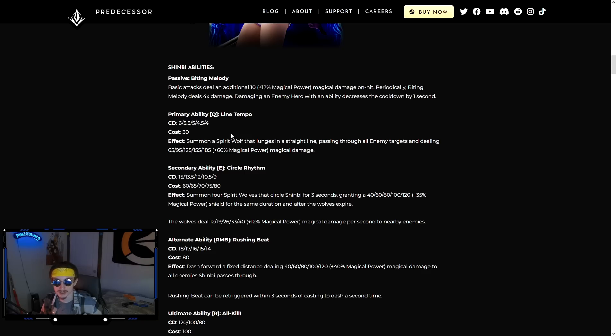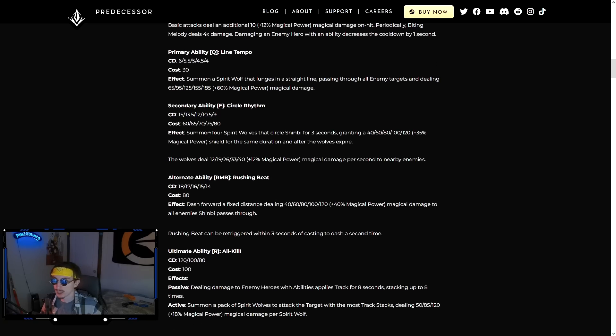Her Q is a pretty low cooldown, low cost, spammable wolf that runs in a straight line along the ground. It hits multiple people, similar to Severog's Q. Low base damage but good scaling — you're gonna spam this. Her E, Circle Rhythm, has her grab four wolves that run around her, giving a shield on cast and dealing damage. Low cooldown with a pretty big shield. Her right-click is a dash she can use twice, and if you hit both dashes the damage is actually really high.